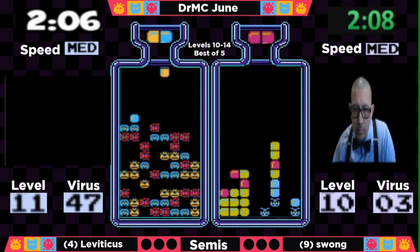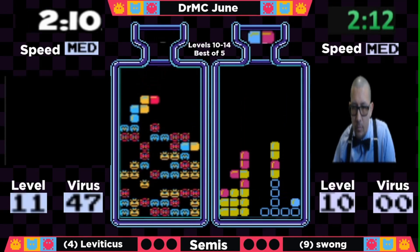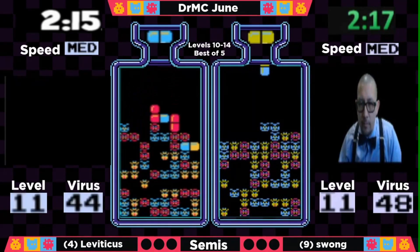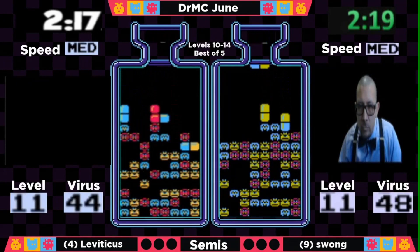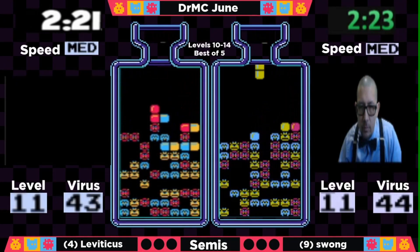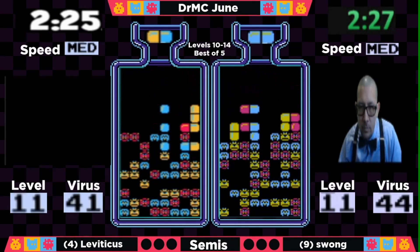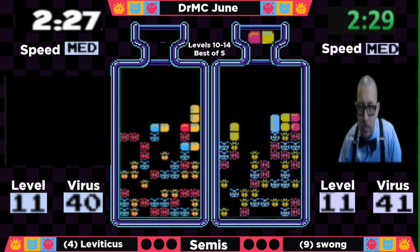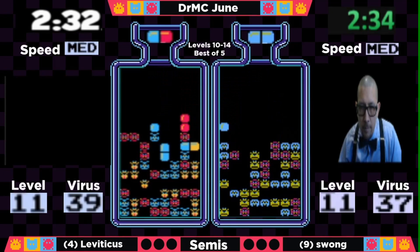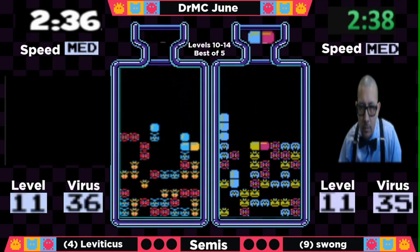RNG is starting to be an issue for Swong as Leviticus gets out at about two minutes. There's a misplay from Swong — he was going to try to set things up for a drop, but changed at the last second and gets a T to get out at 2:12. Good recovery out of that. That double blue was exactly what he needed — he got it right on time and knew he had that chance for a T. He finishes at level 10. But he's catching up to Leviticus, who is right ahead of him.